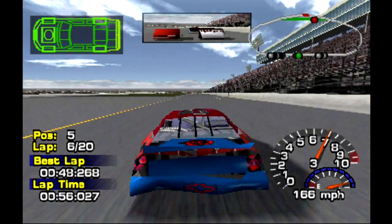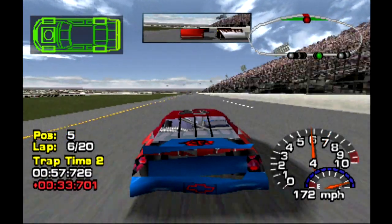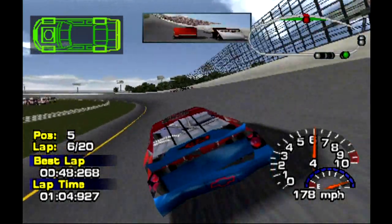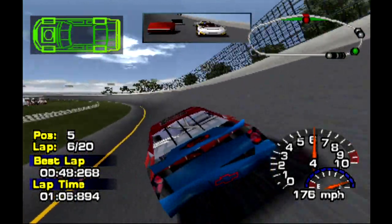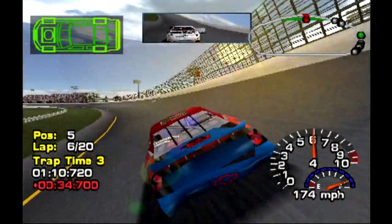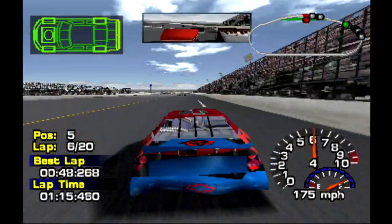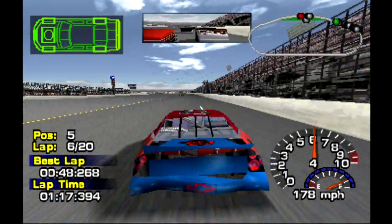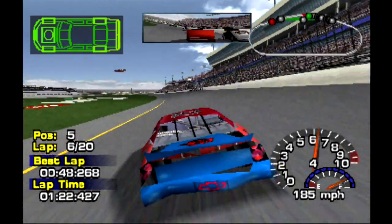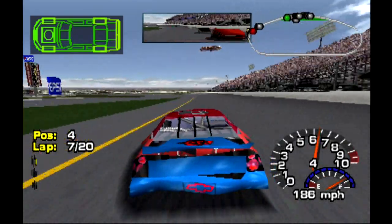Tony Stewart is down on pit road now. I don't even know who the leader is. We got 15 laps to go. Tony Stewart is the leader. I got Dale Jarrett on the outside, Dale Jr. on the inside. I've got Sterling Marlin and Mark Martin behind me as well. I got a little damage on the back, but nothing too crazy.